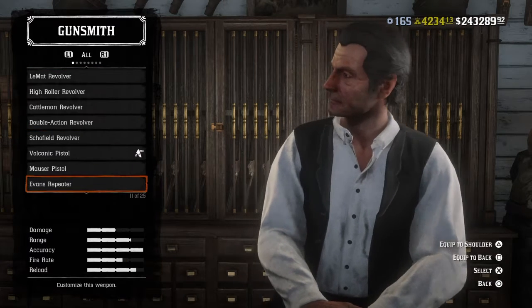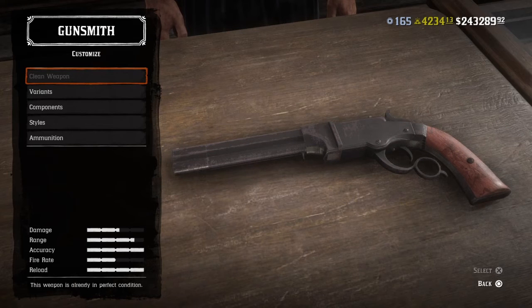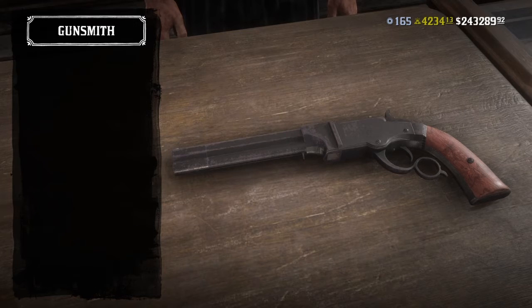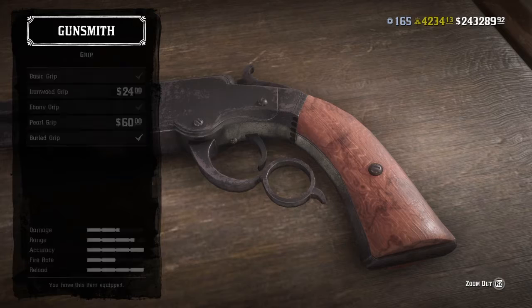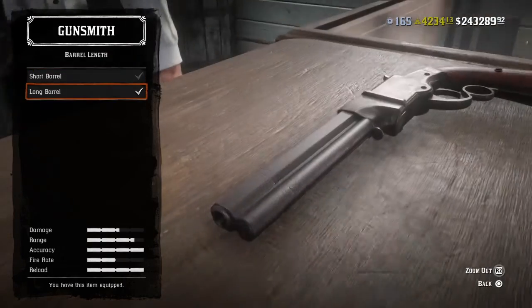If you guys have two pairs of volcanic pistols, you're going to make the gun exactly the same. For components, you guys are going to need a grip — it's either one, you could use frankly, I don't mind. I just use the burled grip because it's free and I like the style, so I just chose this one.